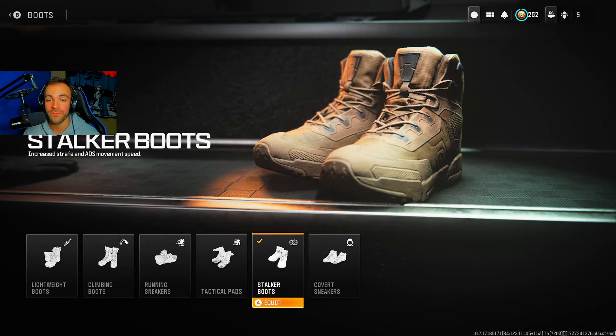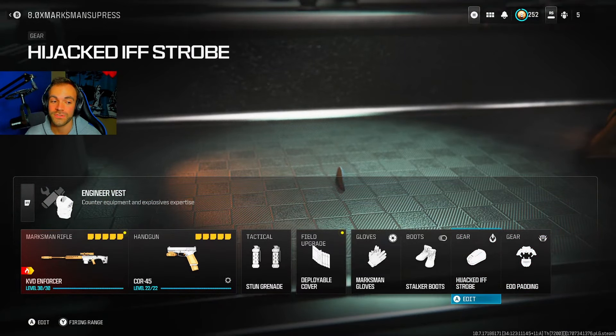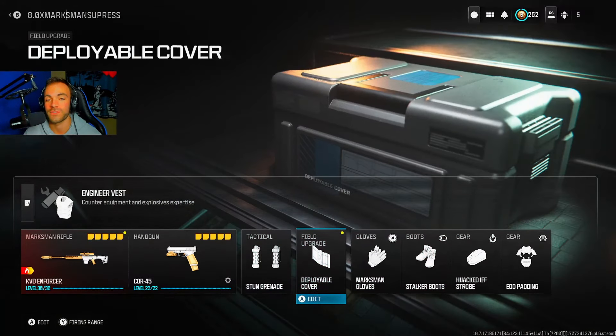Stalker boots so you can strafe back and forth — the rest are really up to you. And then engineer vest so you can get your equipment and field upgrade faster.